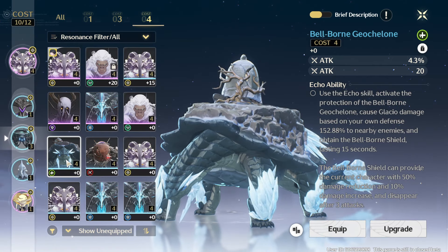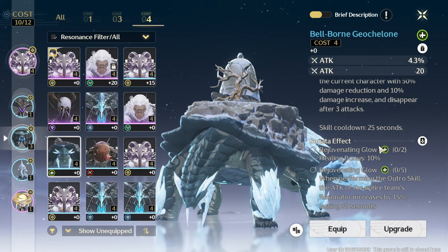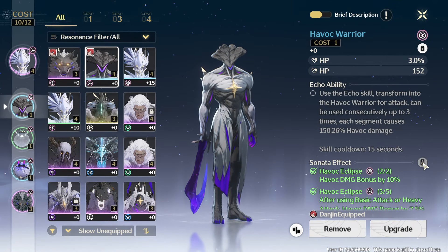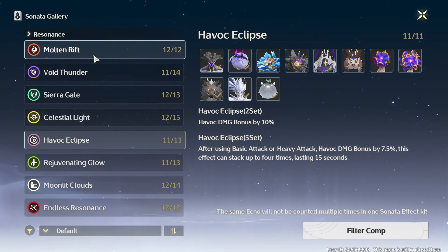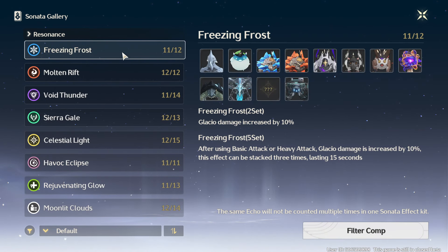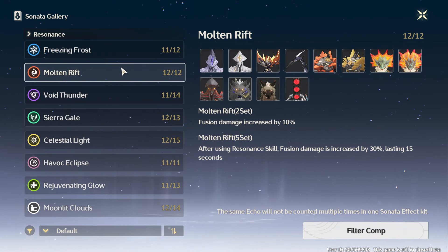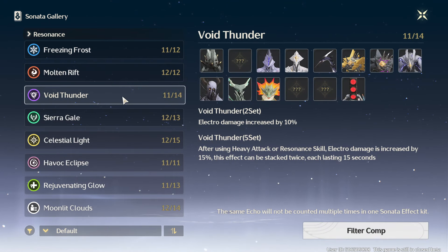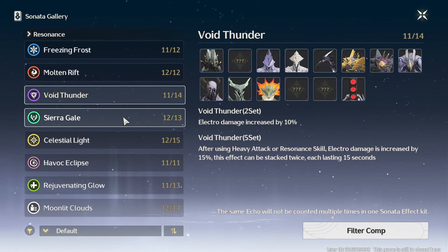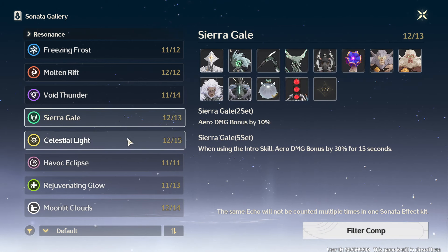The good thing is you can hunt down monsters specifically, so you can eliminate at least one layer of RNG. There are currently 9 sets for characters to utilize. Honestly, I feel there's no need to add more because they are all generalistic and work perfectly for the game. I'll briefly go over each one so you can get an idea of how each set works.